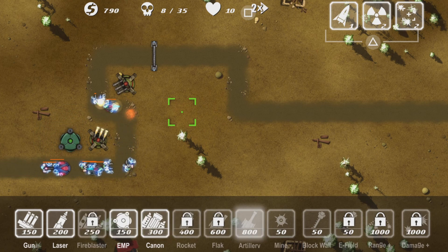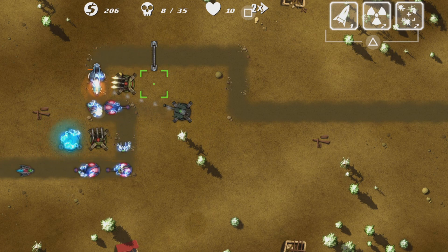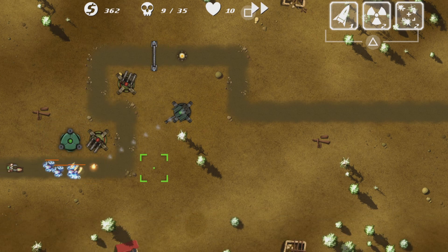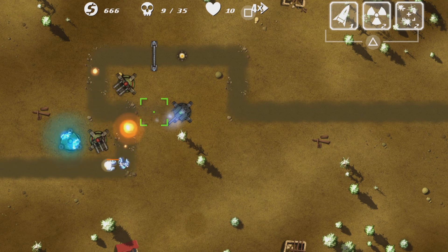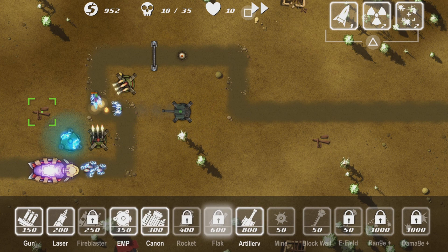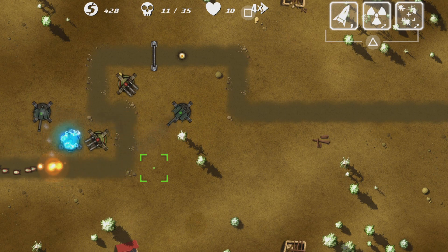I'm gonna buy artillery right here once I get enough. I hate those fast enemies. I'll slow down — okay, good, we're good. I'll put a mine right here. As long as you buy at least one artillery before wave 10 for the boss, you're okay. Can I build here? Yes, on top of that stacked wood — that's good. Kill the boss!